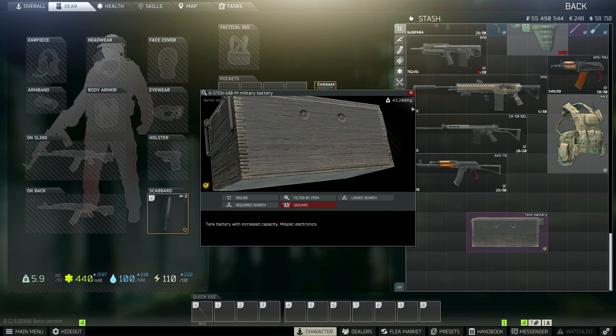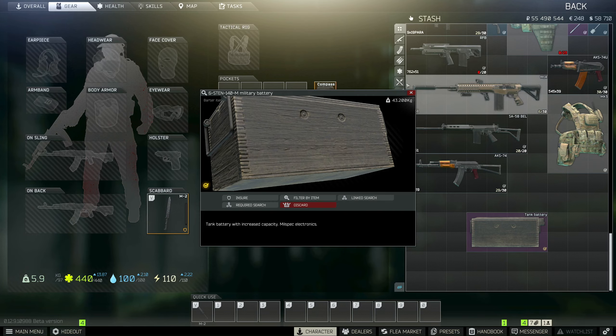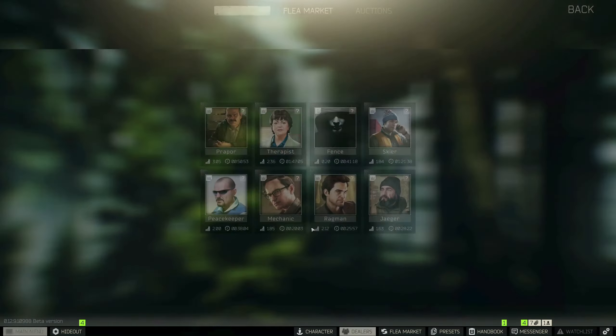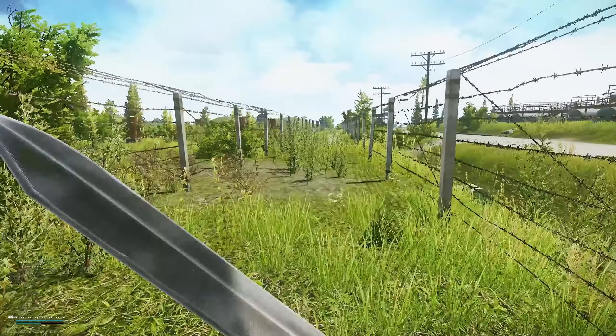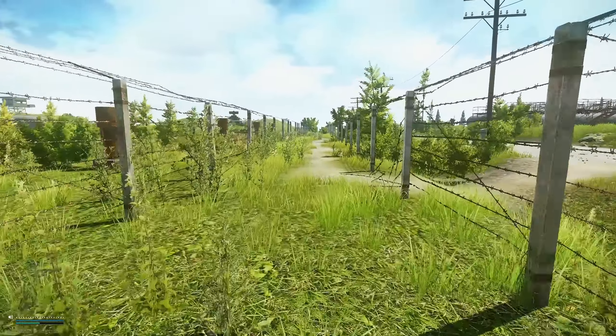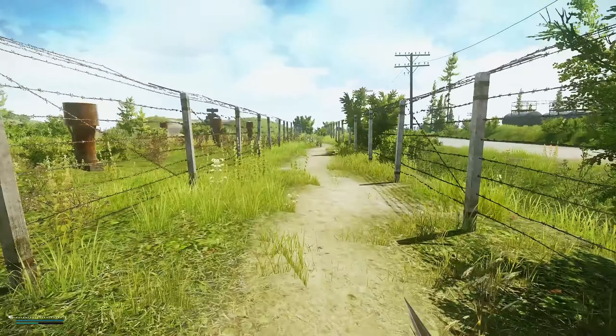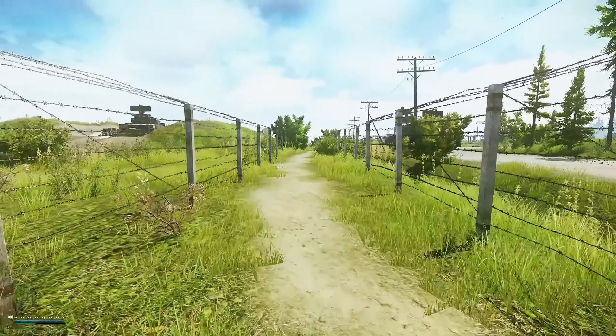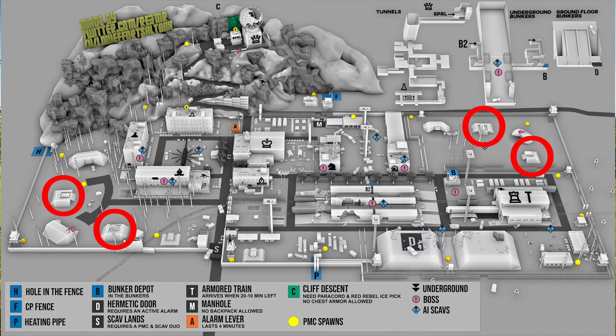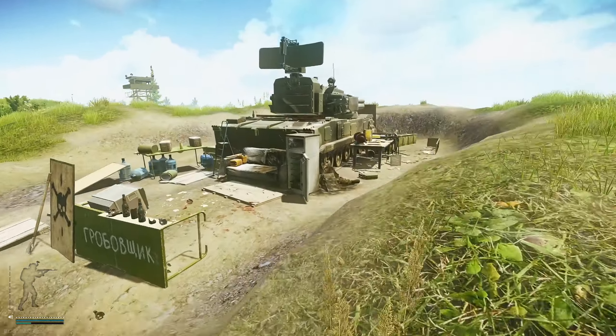Where can you go to just find one of these heavyweight bad boys? They really do weigh a ton, coming in at 43 kilos, so maybe bring a mule stem with you if you are hunting these so you can still move. The only current spawns for these can be found on Reserve. Don't worry though, it does have a ton of spawns here. The first thing to keep in mind is that the tank battery can spawn near any tank — I'll point out a few on the map here, so just use your best judgment and check around the ground near any tank you see.